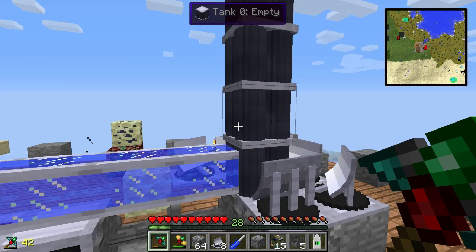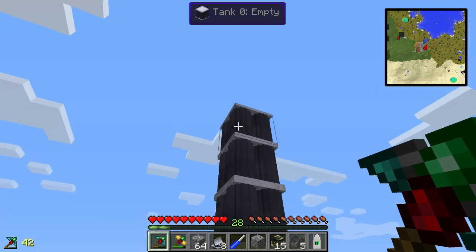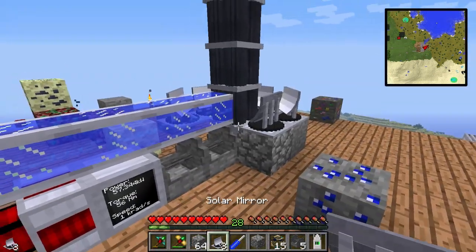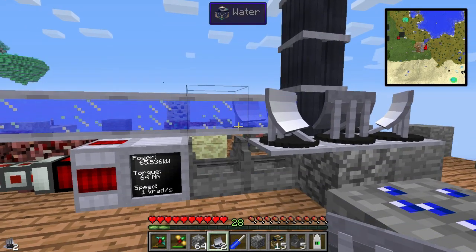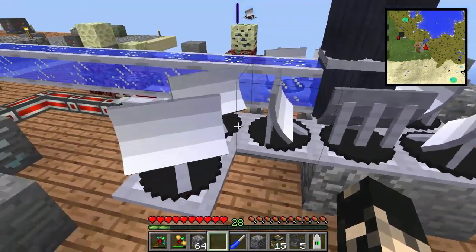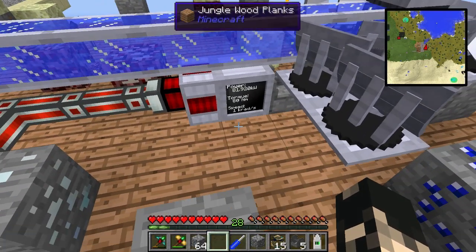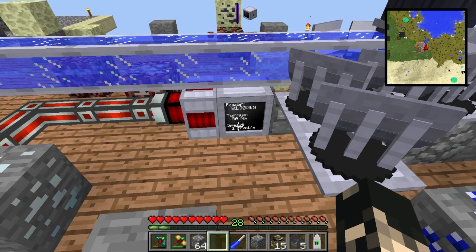I've also noticed that for an early system, putting more than four tower segments in generally doesn't add extra power — that fifth one at the top really isn't adding anything. However, when you add more mirrors, that fifth segment actually starts contributing. The taller the tower, the more mirrors you can put onto it. We're getting 80 newton meters of torque at 1000 radians — about 1024 radians.